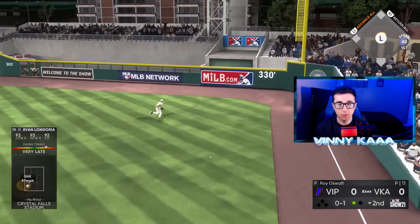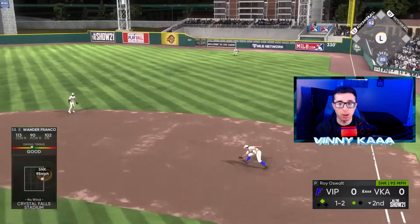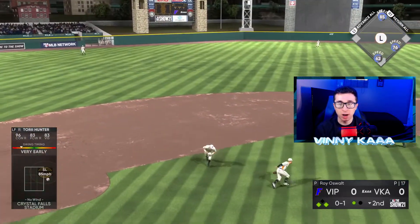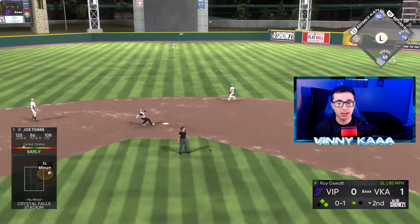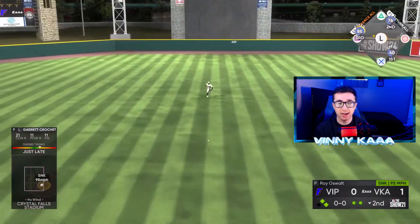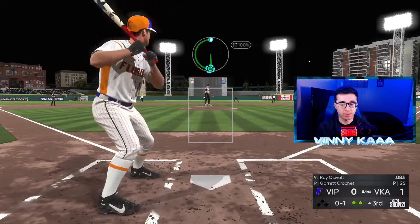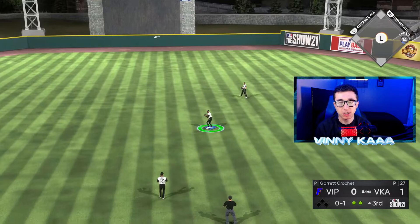Our first base hit of the game — Longoria takes it the other way. Bichette's not too bad on defense. Wander Franco hits it too hard. Good backdoor slider. Torrey Hunter gets us a run. Crochet gets a base hit with good PCI on a contact swing, but Buxton throws him out — what a throw from Buxton to ruin our rally. But another strikeout for Crochet. Roy Oswalt hits a changeup in the dirt to ruin our perfect game. No more perfect game for Crochet, but let's get another strikeout.